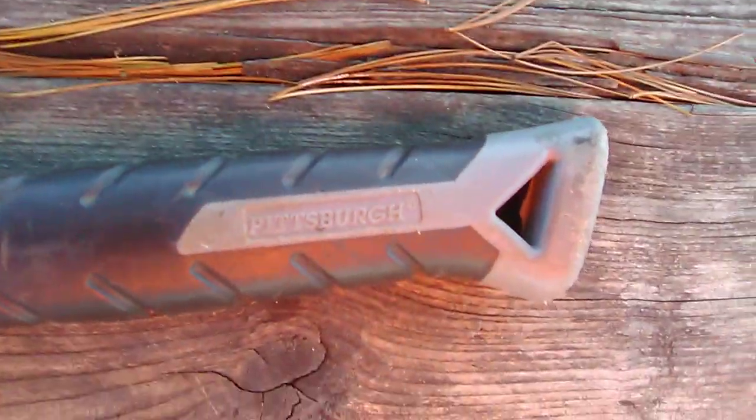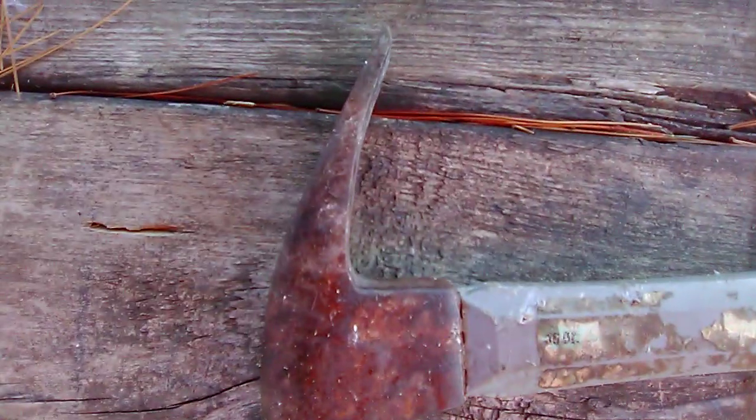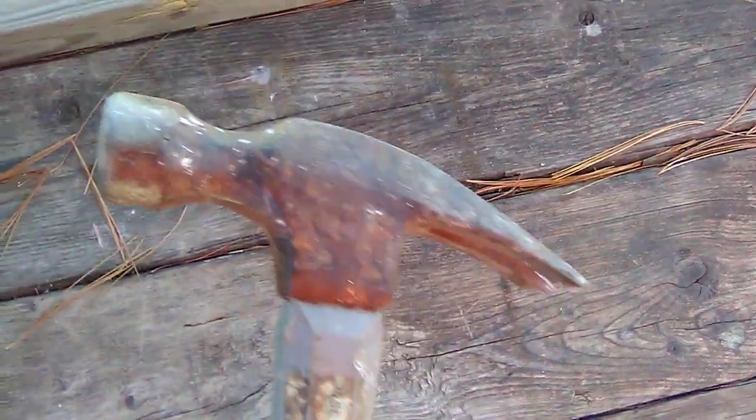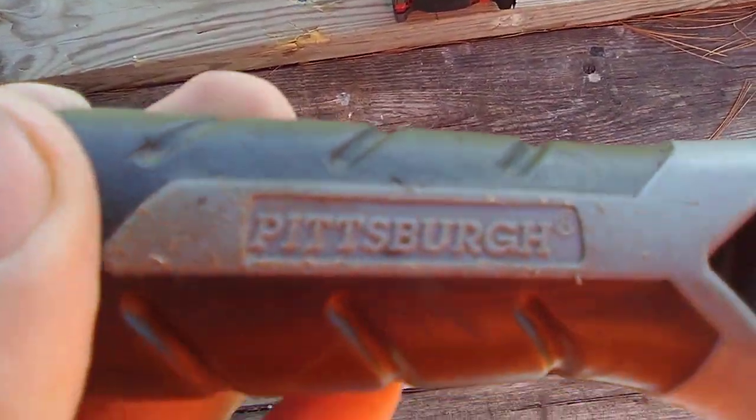This is my roofing hammer. I know it probably ain't what most people use for roofing, but for doing asphalt shingles this is what I use. I recently did a job with my dad — just the two of us — and we laid a roof in about two and a half to three days without a nail gun, doing it by hand. It's a Pittsburgh Pro 16-ounce with a fiberglass handle. Really awesome hammer, I love it.